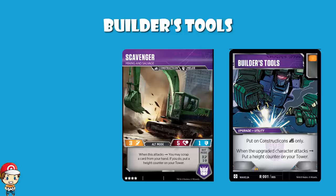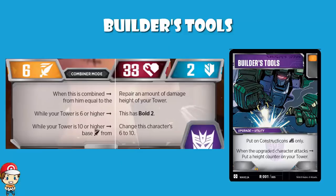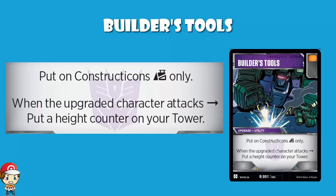Potentially here, you get three of these on three different Constructicons. You attack with all three of them, discarding a card from your hand for each, with the one counter you get at the start of the game — and all of a sudden you're building up to seven very quickly. And if you can get up to 10 and then form into Devastator, you're healing 10 damage and then starting off with an attack of 10 and Bold 2. That is nothing to be sniffed at. In terms of building a tower, you've got the abilities on the characters and then you've got this, which is a very nice way of doing so.